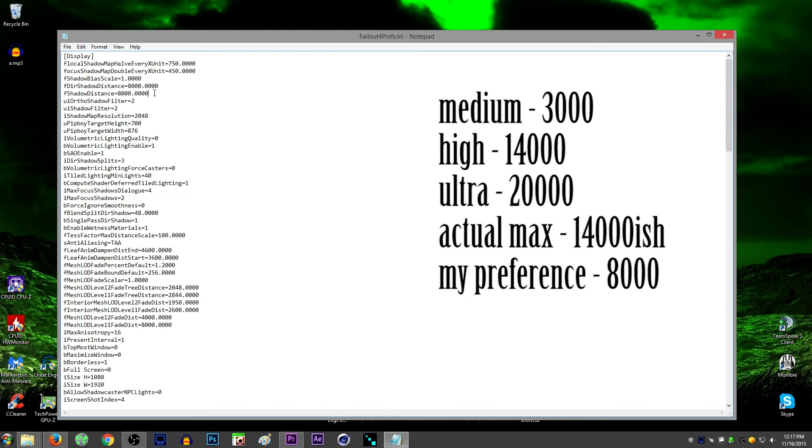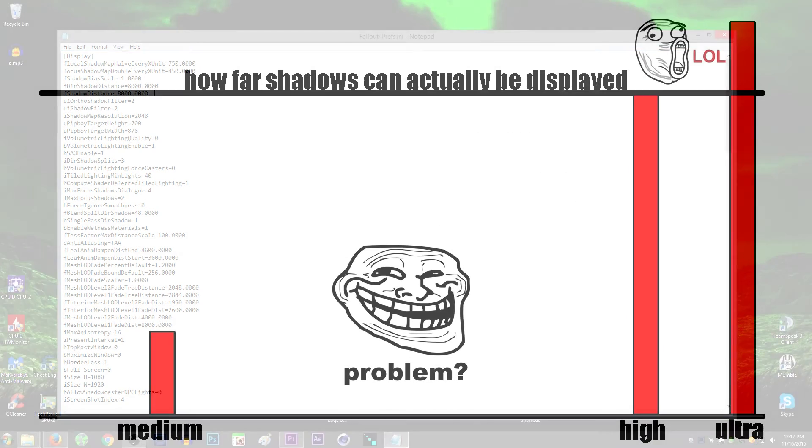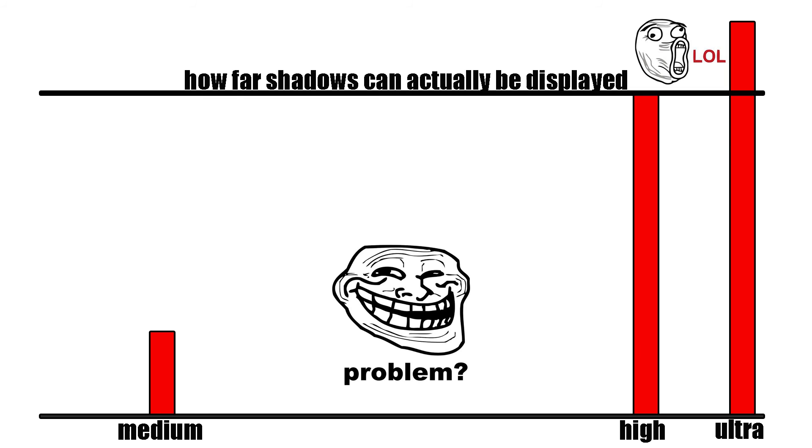I'm using 8,000, which is more than double medium and almost half of high — which is the same as ultra. For testing I also changed it to 30,000, above ultra's 20,000, to see if shadows rendered farther — and they did not. It was the exact same at 14,000, at 20,000, and at 30,000. So 8,000 is just a great middle-ground sweet spot for my personal hardware capabilities.